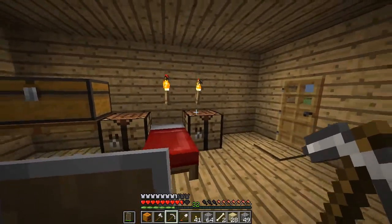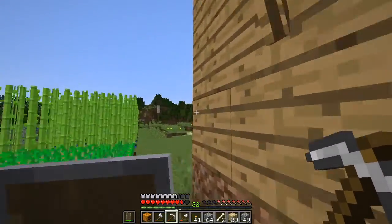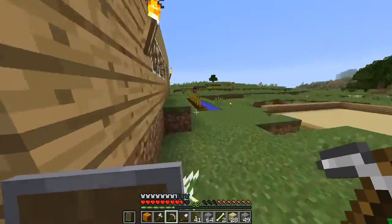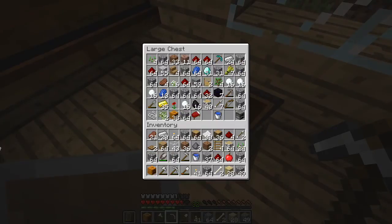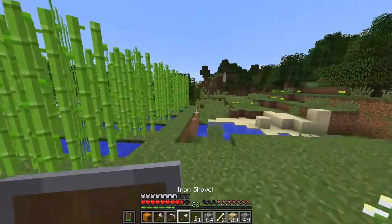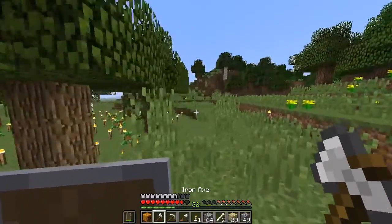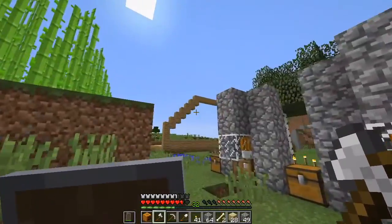Hello everyone, welcome to Visual Lessons. Today we are going to do a survival series. I did a lot behind the scenes - the first big thing is that I found 51 diamonds, which was pretty simple. The next thing is that I extended the shuriken farm, and another very big thing was that I started this tree farm since I really needed to make a new house.